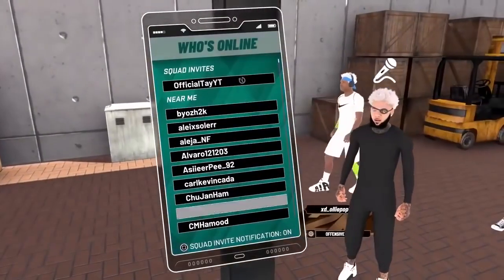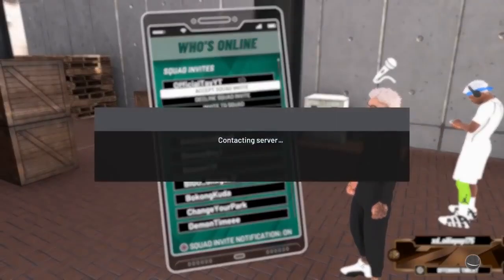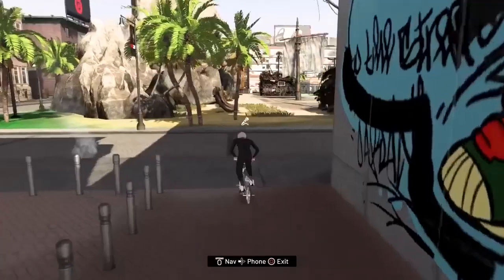I'm just sending a squad invite to one of my friends - 'Why So Serious.' I'm joining my friend's invite here and that is going to count as me sending a squad invite. That counts as one of the challenges completed.